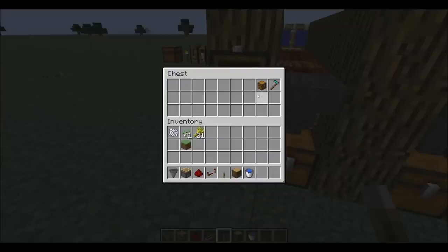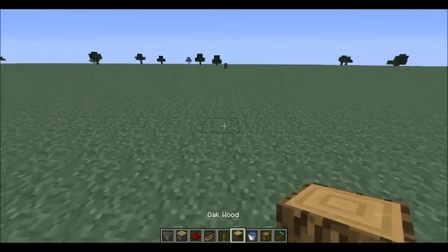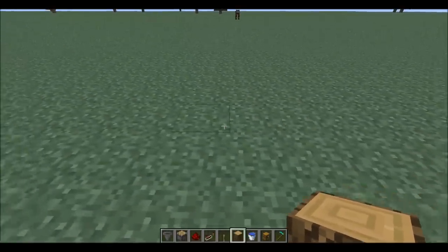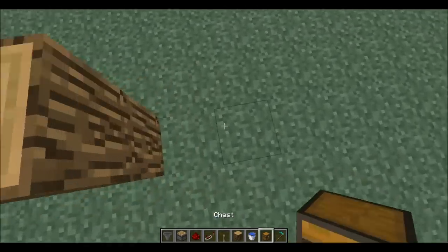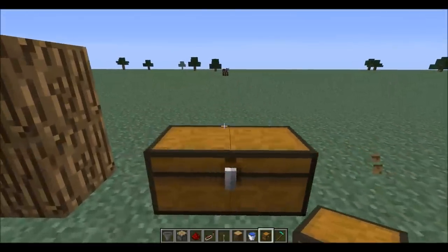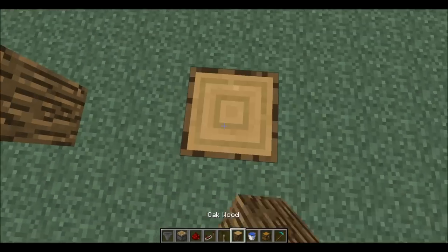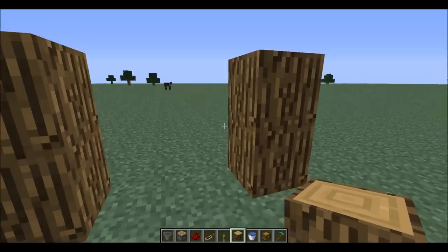You'll also need water buckets, regular buckets, a chest, and a hoe to plow the soil. I'm just going to build it right here, keeping it level. I'm going to make it two wide — you could make it four wide, but double chests don't go next to each other. So I'll make it two: one double chest down here and a hopper going there.